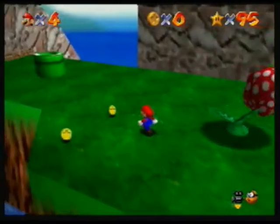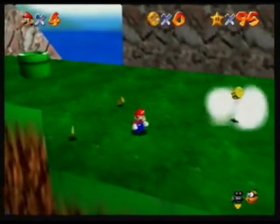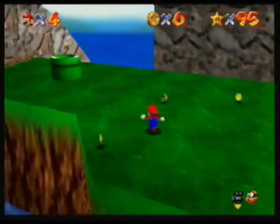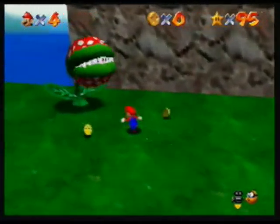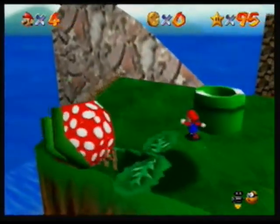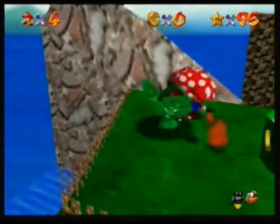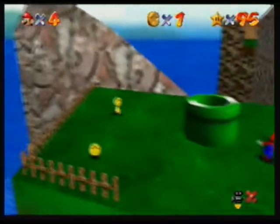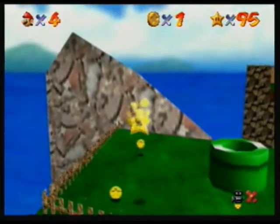So right now we are in the huge portion of the world, and the first mission is to kill all these big piranha plants. We'll kill this one, and then we can grab our star. There it is, that was the last one.